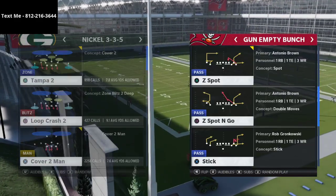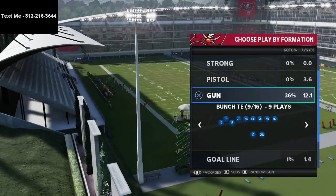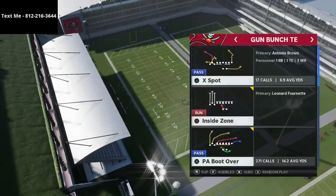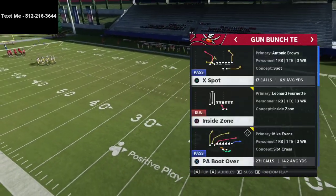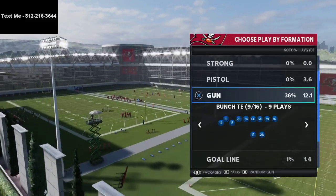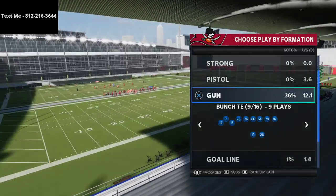I wanted to talk about the Seattle Seahawks playbook. I'm actually considering switching to it — I'm still running run heavy, but I like this playbook because it has gun bunch, gun bunch tight end with pa boot over and curl flat corner, which are my most important plays. The one issue is Seattle doesn't have tight end corner, which run heavy does have.